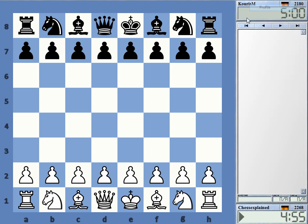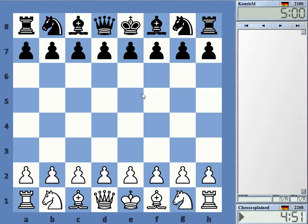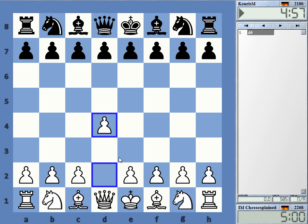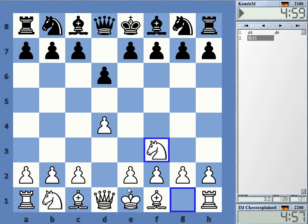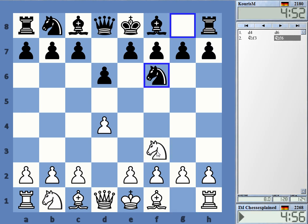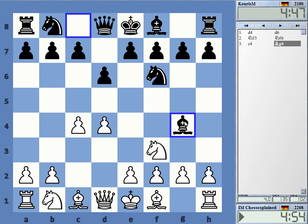Welcome to this video. d4, novelty — okay, so d6, I go knight f3. I don't like c4 e5 for white that much, so I'm going with knight f3. And c4 — yeah, it's very likely to transpose into some King's Indian.